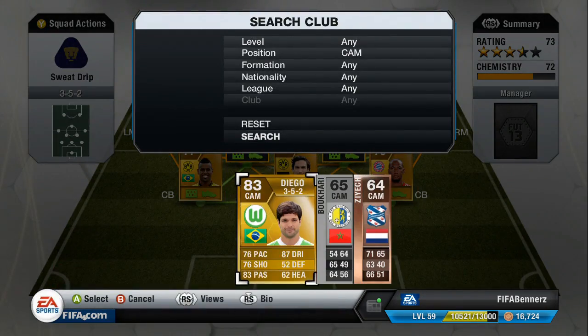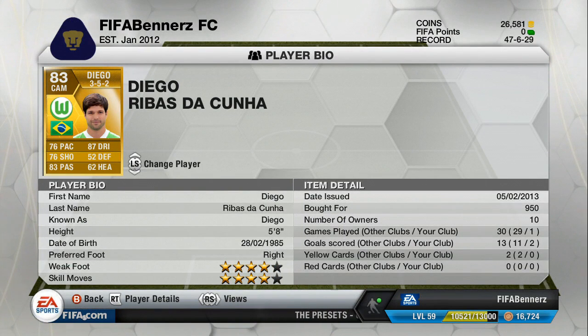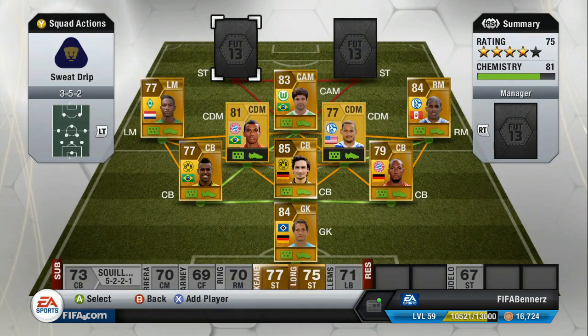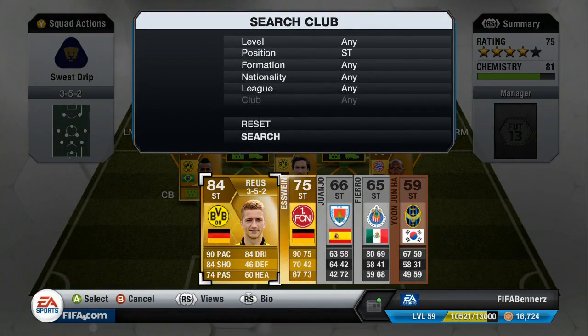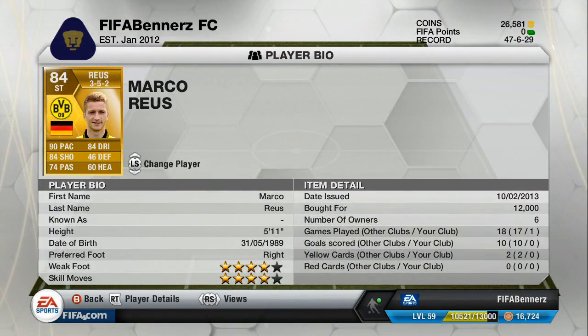In the CAM position we have Diego, who is a monster. I chose him over van der Vaart, Muller, Kroos, and Goetze — I honestly prefer him to all of them. He's got good passing, good dribbling, a really nice shot in game, 4-star skills, and 4-star weak foot. In the one game I played he scored twice, so he's the star player so far. Royce on the other hand hasn't performed the best yet, but he's only played one game — it's too early to say anything. He's got 90 pace, 84 shot, and 84 dribbling, so I'm sure he'll come good.